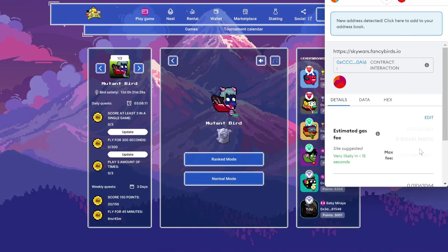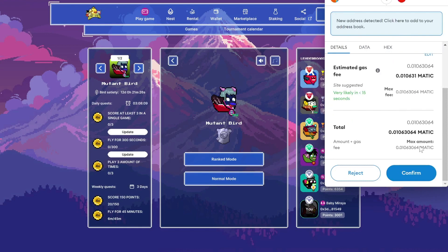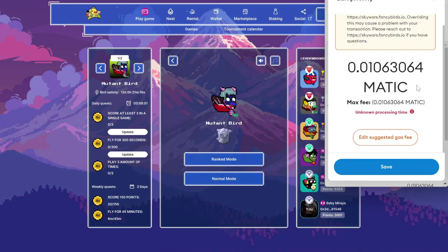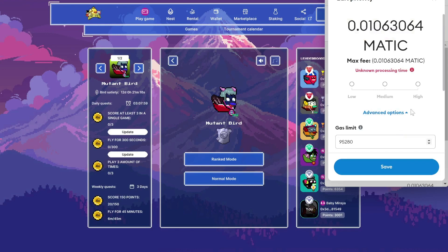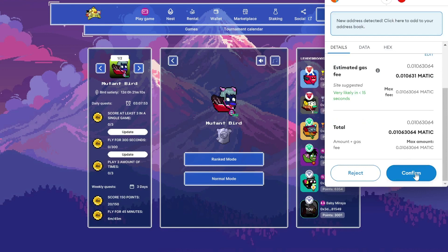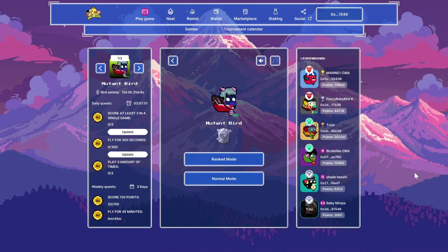Of course, it's a transaction that must go through MetaMask and through the Polygon network. I can try to edit the gas fees here. I could put it on high, but I'll just leave it at the suggested gas fee by MetaMask and wait to see what happened.